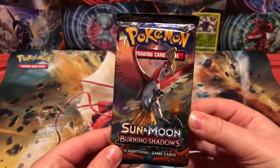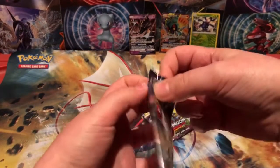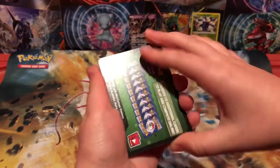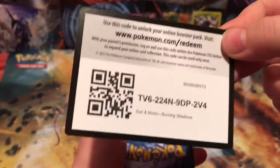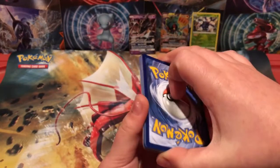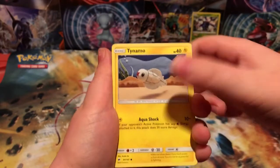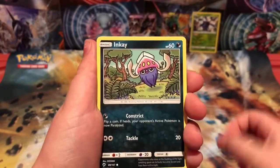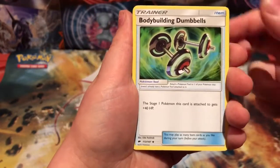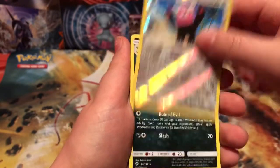Onto the next Sun and Moon Burning Shadows pack. You guys can have this code. I hope I actually did this right this time, like the Evolutions one. Cutiefly, Tynamo, Duscull, Snubbull, Psychic Energy, Bodybuilding Dumbbells, Acerola, Dusclops. Bewear, which is another reverse rare.